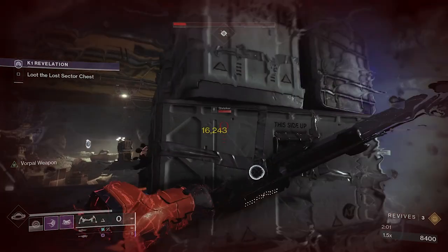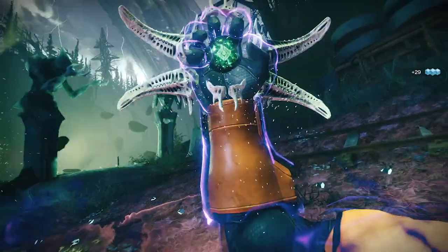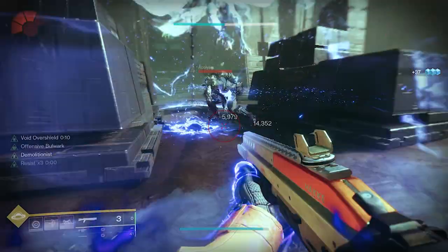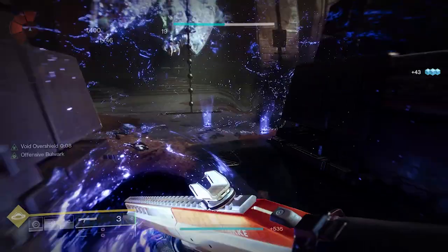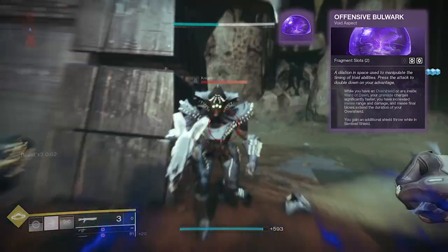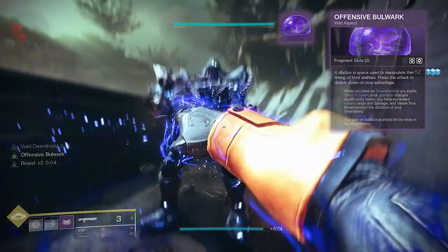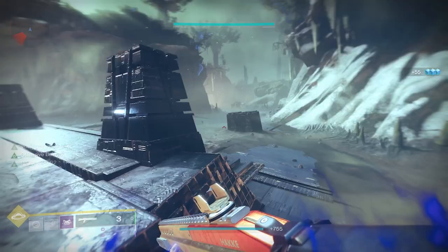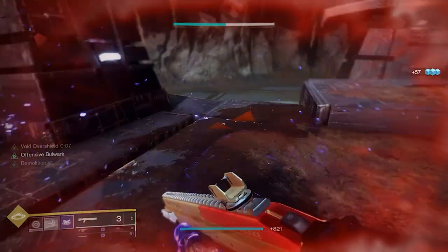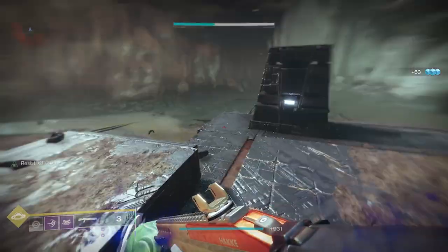Moving on to the aspects, and here's where things start to change from some previous Void builds you may have seen. Let's start with Offensive Bulwark. While you have an overshield or are inside of Ward of Dawn, your grenade charges significantly faster, you have increased melee range and damage, and melee final blows extend the duration of your overshield. You also gain an additional shield throw while in Sentinel Shield. Pay attention to that part about extending your overshield, as that's what's going to come into play later.